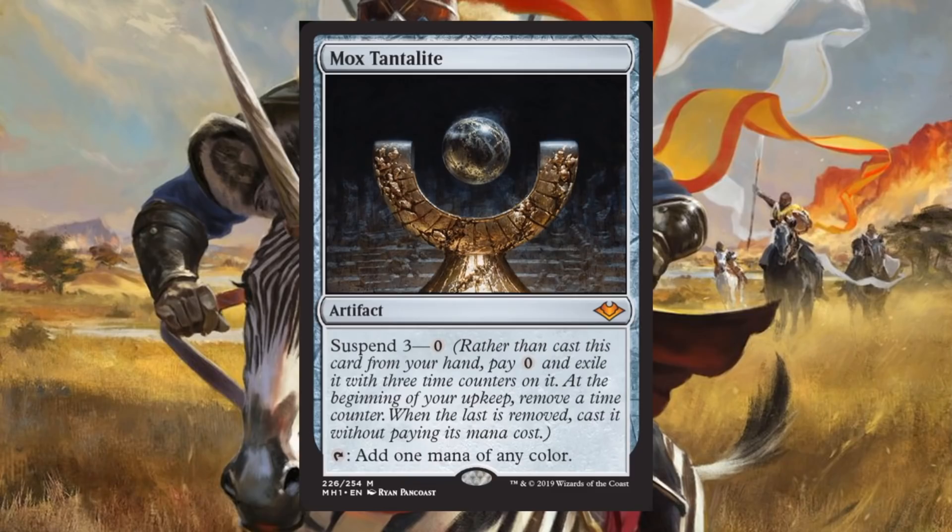Mox Tantalite. Okay, it's a Mox, it's a Mythic, the artwork is beautiful — but is it incredible? Here's my issue: Suspend 3 on a Mox in Modern. I like Moxes, especially when they give me mana of any color, but do I have time to wait for this? If I don't draw it in my opening hand, I might never see this Mox. Games in Modern are just too quick. If I get it in my opening hand, by the time I get this Mox it might be too late anyway. If I want to ramp or color fix, there are more reliable ways to do that quicker.